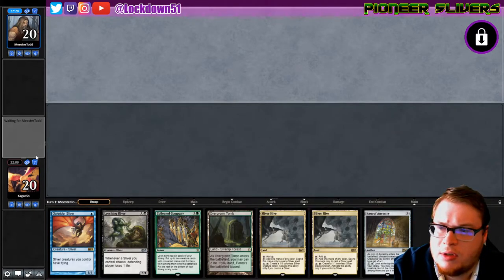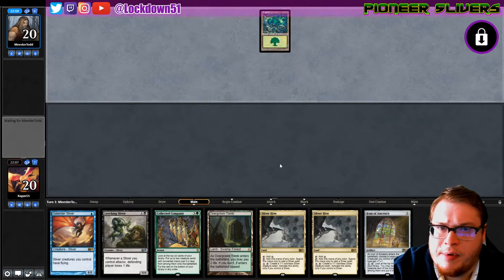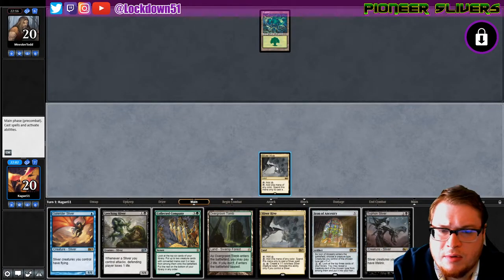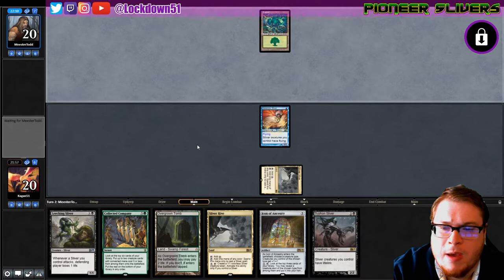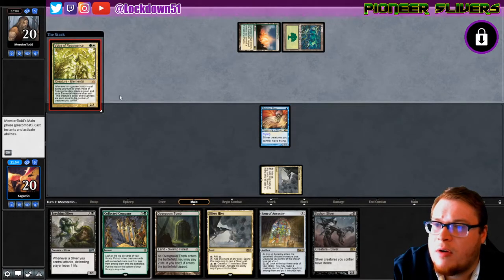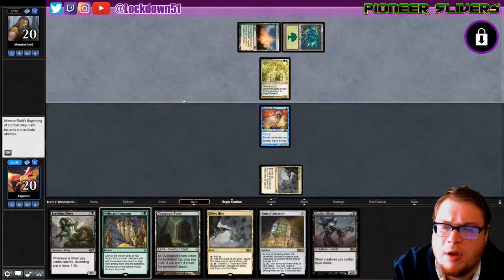Gale, Leeching, Collected Company, Ancestry — looks decent. We'll grow our board and then throw an Ancestry down. We're curving out really nicely actually. Looks like they take a couple turns to get set up too, which is fine by me. Ooh, and a Siphon! All right, sure, I like it. Gale Rider — scary boy making all our guys fly. Cloud Shredder Sliver: whenever an opponent casts a spell during your turn, or when it dies, create a token equal to the number of creatures you control.